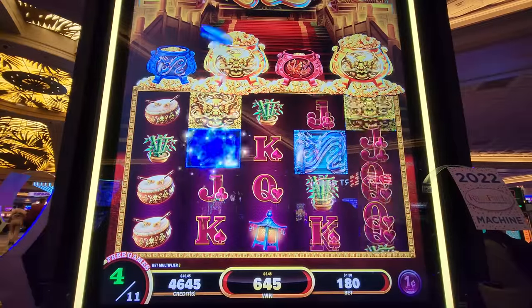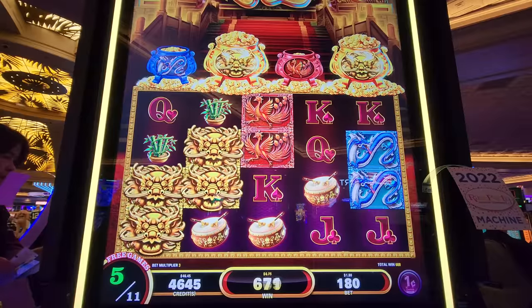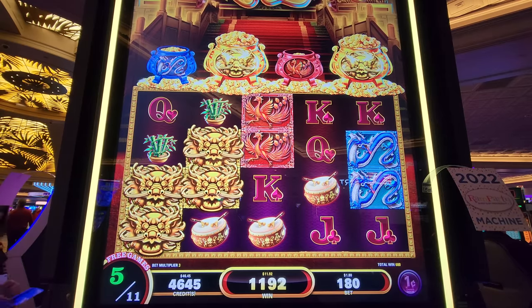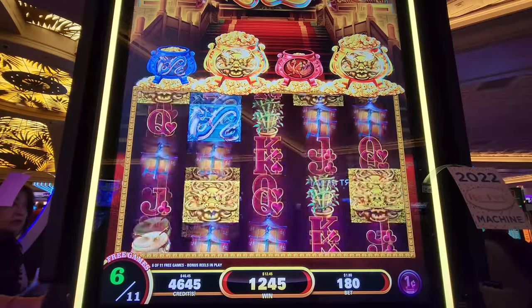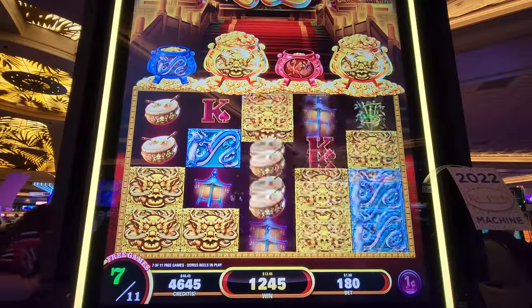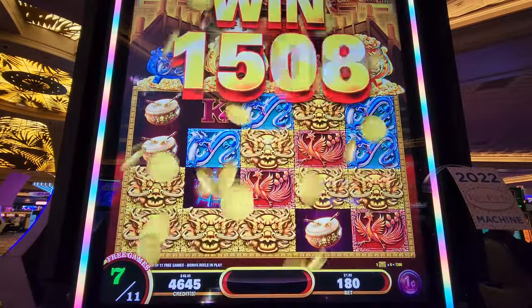We need coins. Come on, let's go. Drop some wilds or something. Do it again — that was good. Oh no, that's for the game. Oh my God, more for the game. That's a good hit — 72!